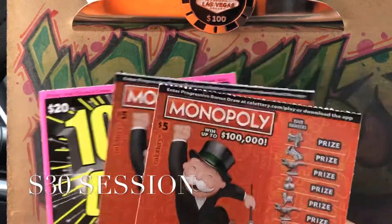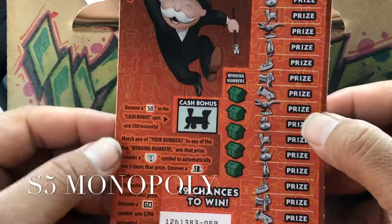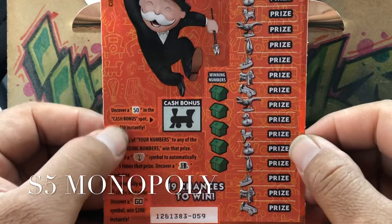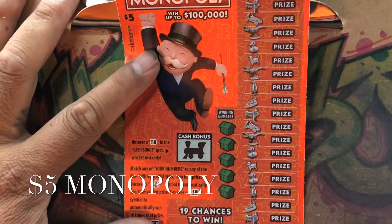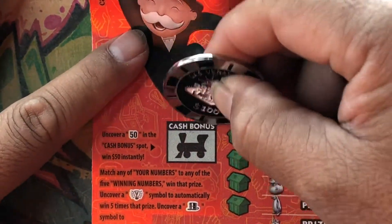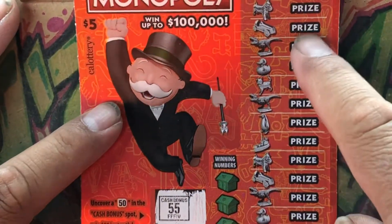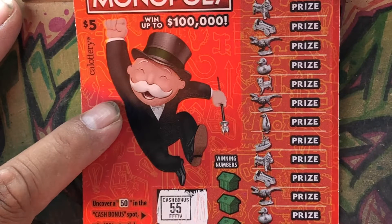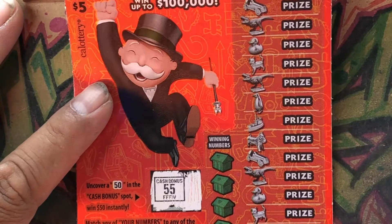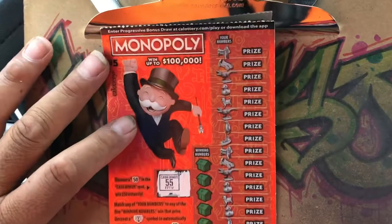Starting off with the $5 Monopoly ticket. For the cash bonus box we're looking for the 50. For this area, match our numbers to the win numbers — if you uncover a light bulb you win five times the price, uncover a hat symbol you win 10 times the price, and if you find the word 'goal' you win $200 instantly. Still haven't found the goal yet.